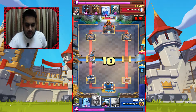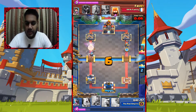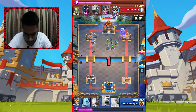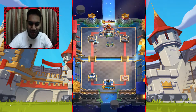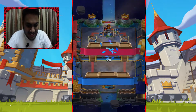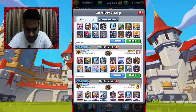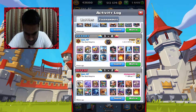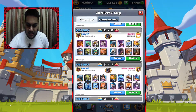Now I'll showcase the counter deck. Giant, Sparky, X-Bow — just OP. It destroyed the opponent, not even in double elixir — just smashed them. Sparky was almost a three-crown. Graveyard and Earthquake — Earthquake was useless except at the end.